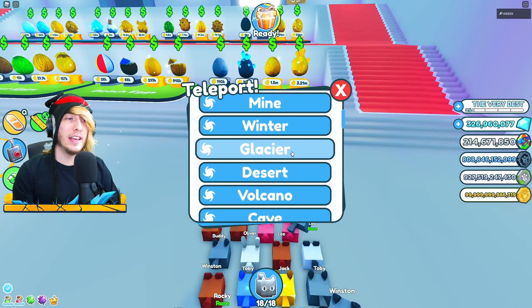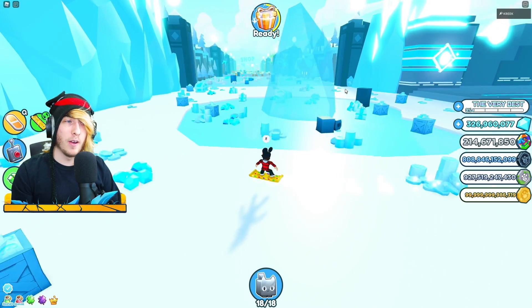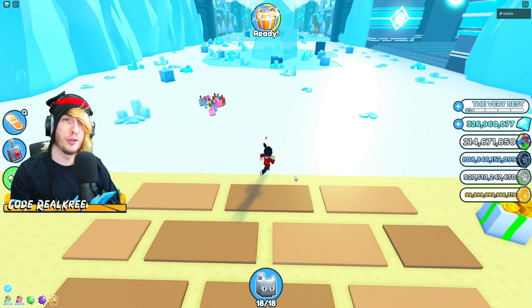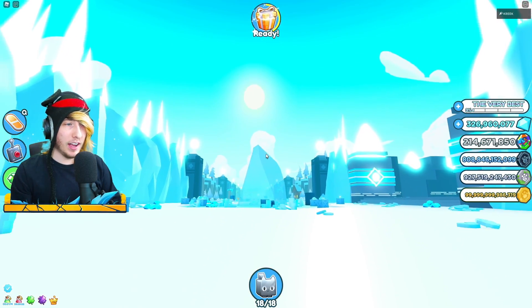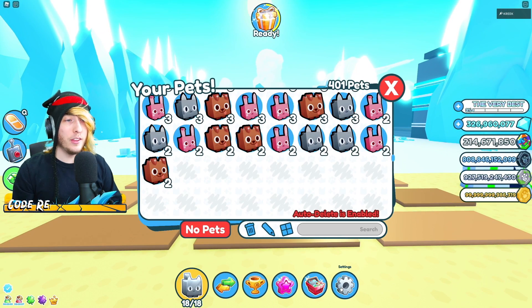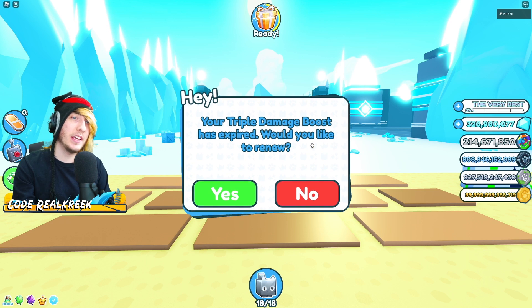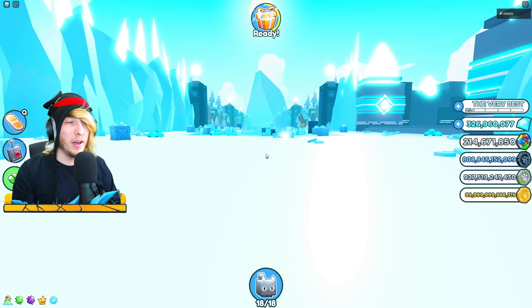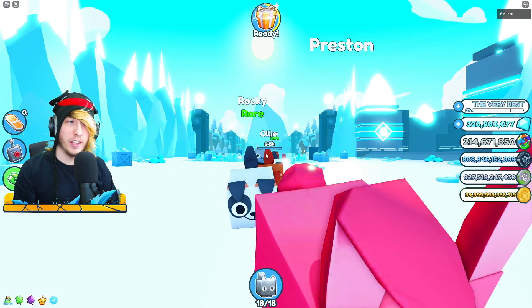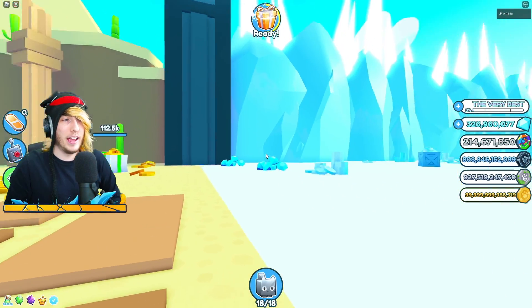This next method is probably the biggest cheese in the game. Teleport to the glacier biome, and look for the giant glacier in the middle of the frozen lake. Get off your hoverboard and go to the line between biomes — nothing spawns on the line — and line yourself up with the top of the glacier. In the game settings, set pet sending to single so it only sends one pet at a time. Then zoom in, position your mouse roughly on target, and turn on your auto clicker so it starts sending pets.